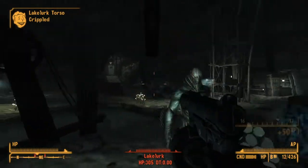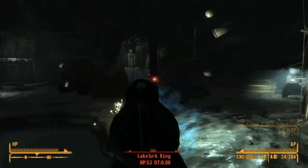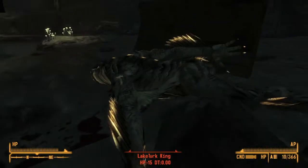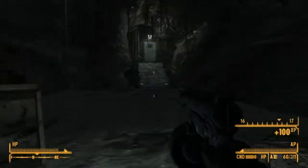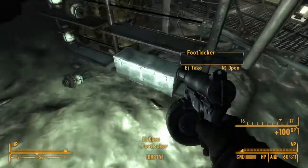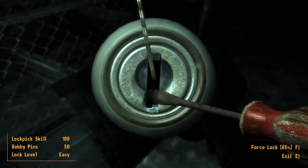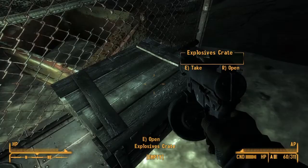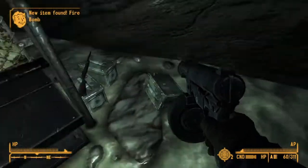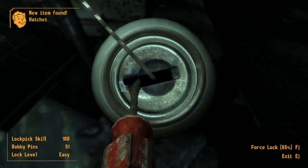The in-game 9mm SMG only follows the spray and pray design philosophy. The in-game 9mm SMG is based on the M3 grease gun, although it has a much shorter barrel and is chambered in 9mm versus .45 caliber. Although there were around 1,000 chambered in 9mm during World War II requested by the British, and about 500 conversion kits, of which only around 100 were delivered.